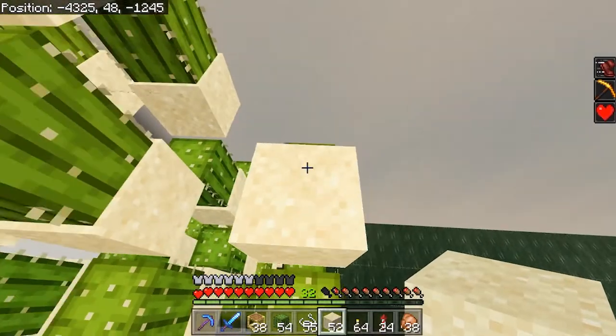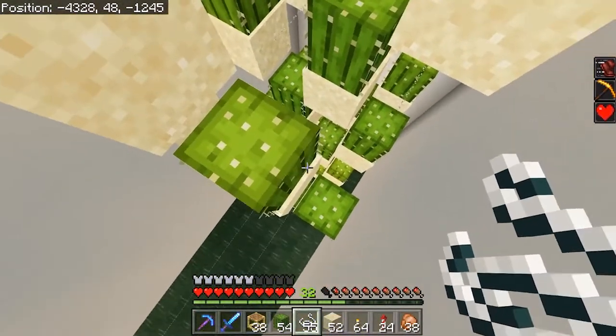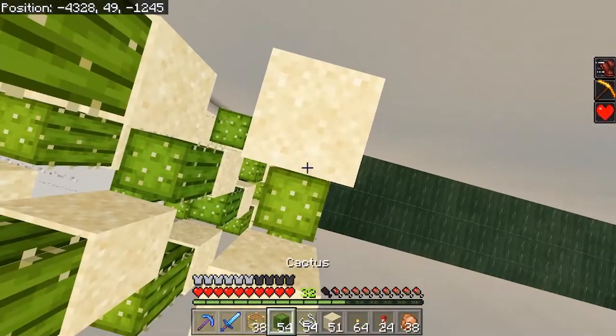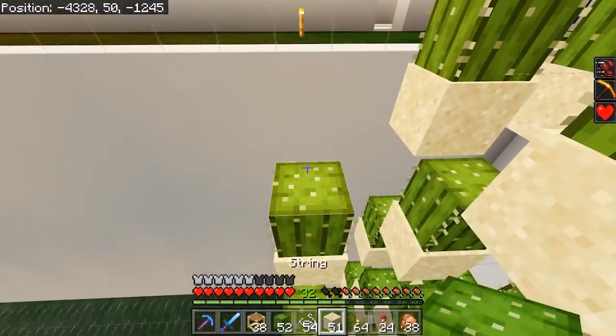If you've got one of the iron farms running or you've got a spider spawner then string is very easy to come by. I've got boxes of it now because of the iron farm with all the cats. Same if you've got a fish farm or something like that, you'll be getting loads of string from those. So you don't really need to worry about it. That's us up at ground level already.